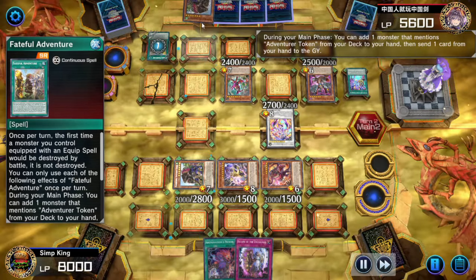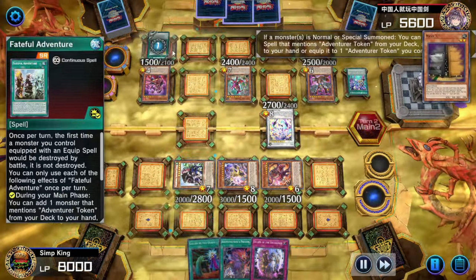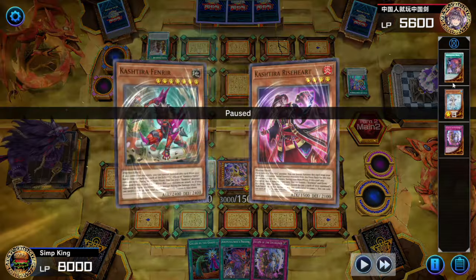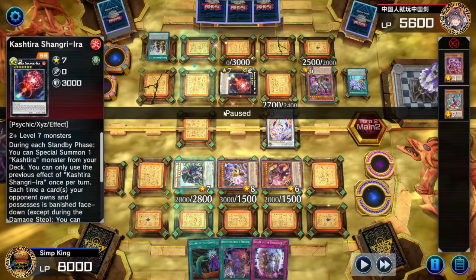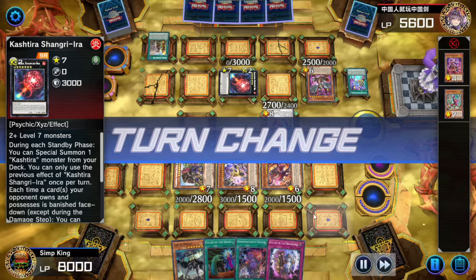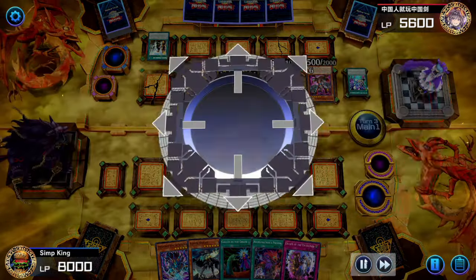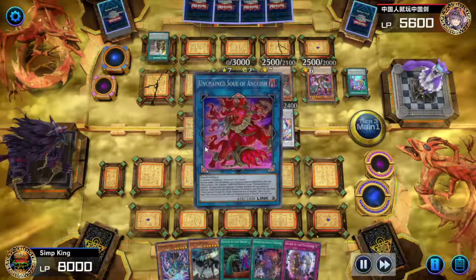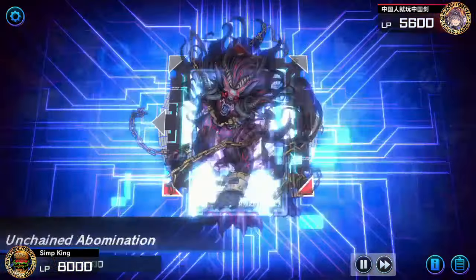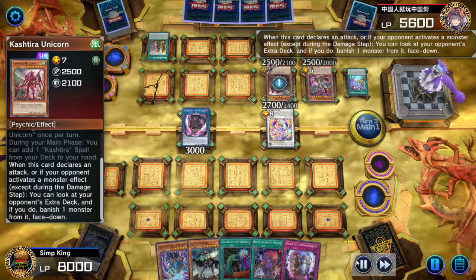Opponent is also playing Adventure, but they activated the effect of a normal summon monster this turn, so they won't be doing any Adventure right now. Gryphon Rider discards Effect Veiler, activating Kashtira Riseheart to give us an additional card and get a Draco back that they cannot use. Opponent is going to banish the top three cards of our deck — luckily not hitting anything too important, as we got lots of duplicates. They're going into Kashtira Shangriera as their backup plan. Now it's our turn — opponent has a Bystial in hand. Let's find out what Unchained can do. Opponent activates Shangriera to get the Nightmare Unicorn.